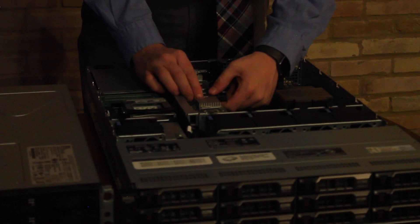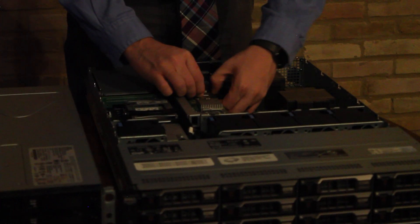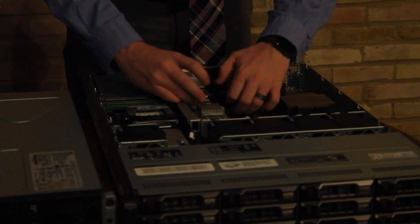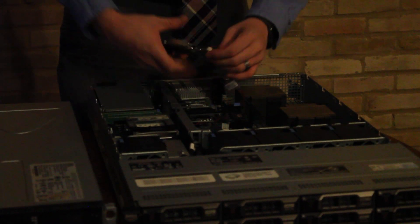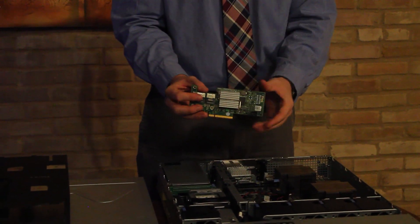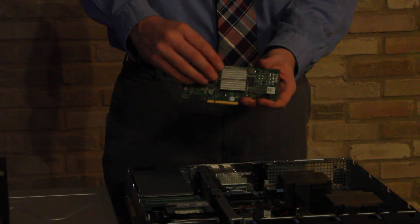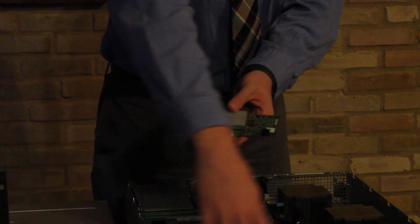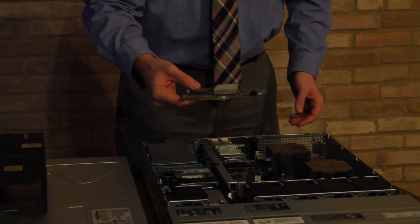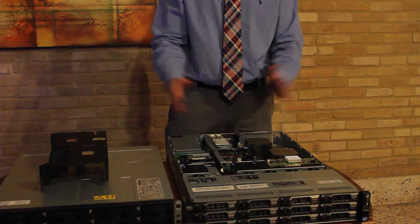The first card I'm going to start with is the RAID card. A lot of people have been asking what RAID controller I'm using — I'm actually using a Dell H200. This H200 is actually flashed to an LSI model firmware, and what that means is it allows me to utilize it as a JBOD host bus adapter. All 12 drives will be seen as just a bunch of drives and seen natively by FreeNAS — that's exactly what we want.